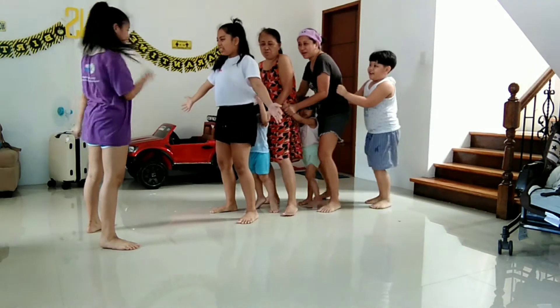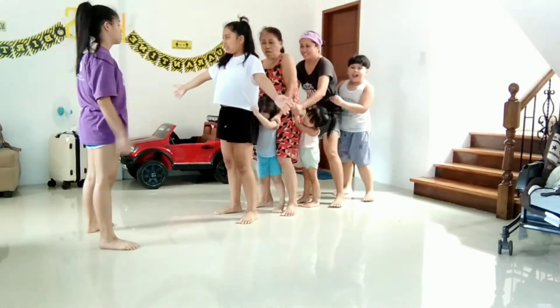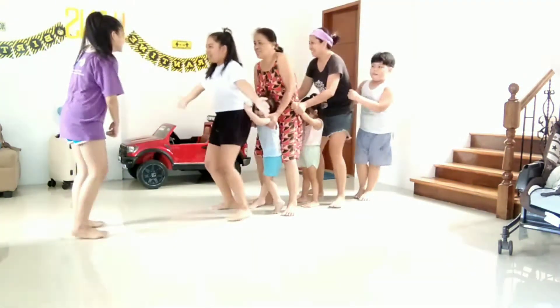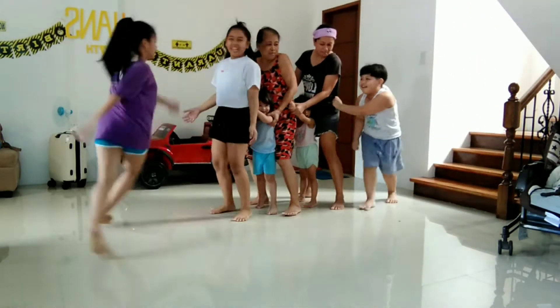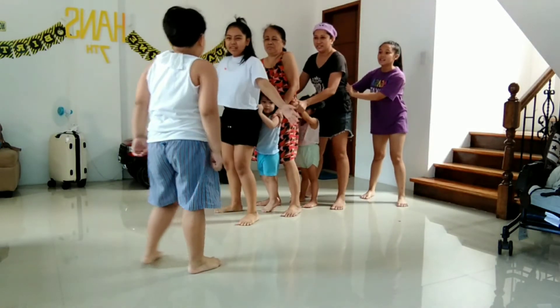Third, the hen's goal is to widen out her wings — literally her hands — and defend her chicks, for the hawk will try each possible way to catch the chickens. When the hen moves to block the hawk, all chickens should move in the same direction so the hawk could not attack them.